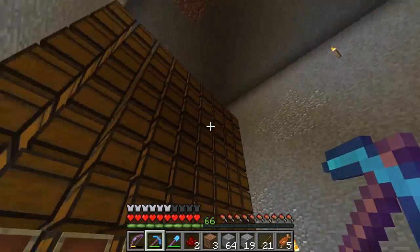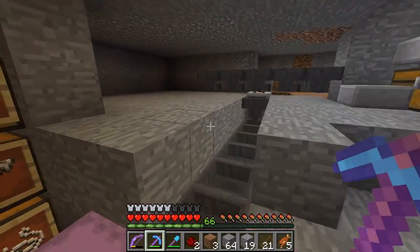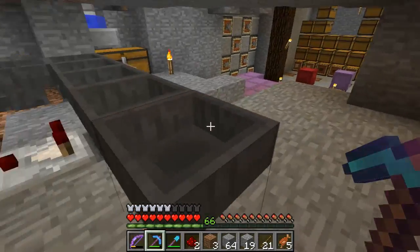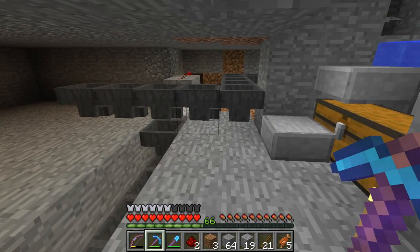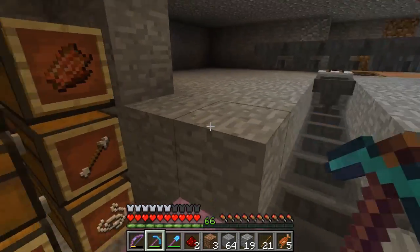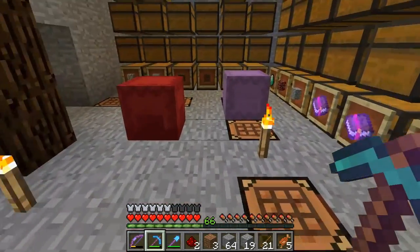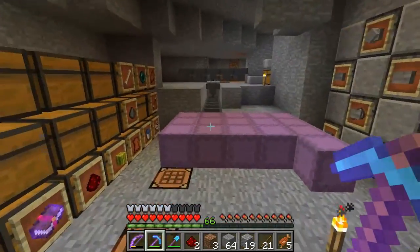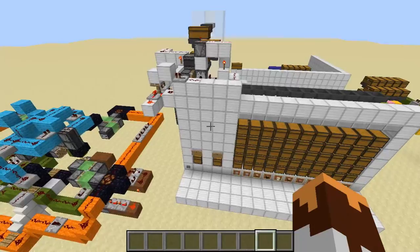I still have to hook the hopper line up over to this side. What I've been working on now is the shulker packer. It's a system that'll detect: is this a shulker box or is this an item, and choose which way it goes. The main function is that we can just pop in a bunch of shulker boxes we get from mining and it'll sort it all for us — we don't have to worry about it. I'll actually show you a bit of it in the redstone testing world before I build it.